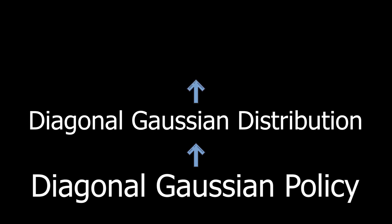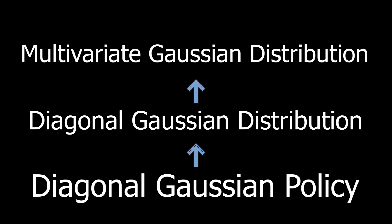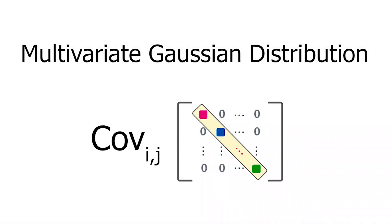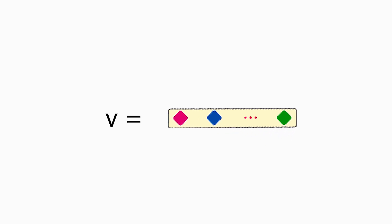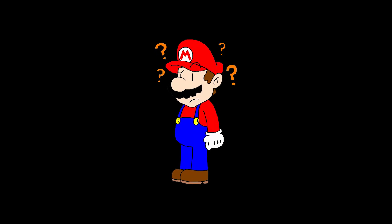Diagonal Gaussian policy is based on a diagonal Gaussian distribution — a special case of the multivariate Gaussian distribution where the covariance matrix has elements only on the diagonal. As a result, it can be represented by a vector.